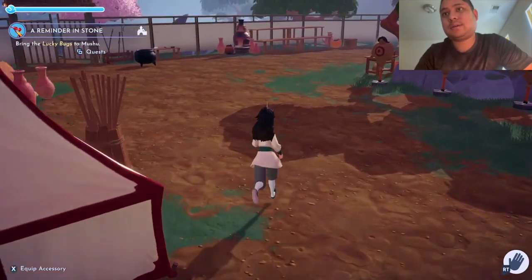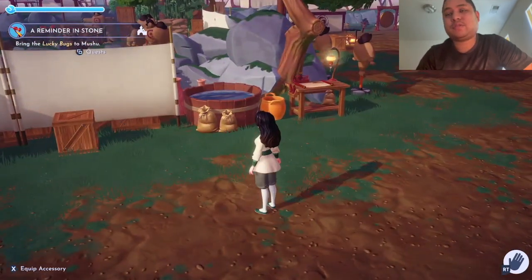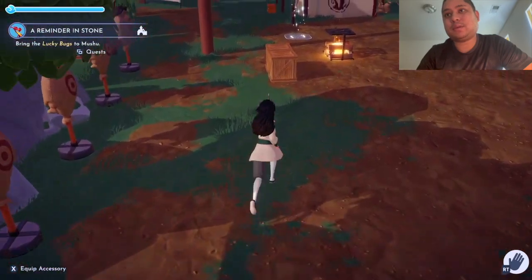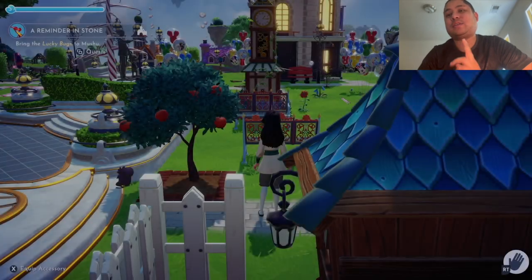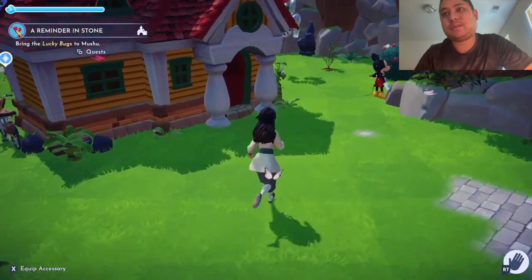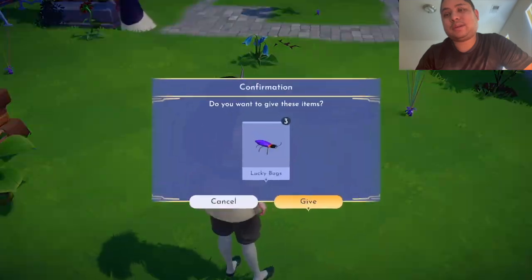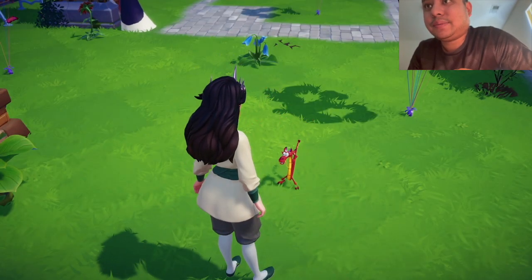I just have to go to them and do the task at hand. And hopefully when I complete them, they'll be welcomed into the Dreamlight Valley, which I did in the previous videos. Like, I had to return to their realm in order to actually do other missions. But anyways, here I am giving a lucky box to Mushu. Let's get this show on the road!